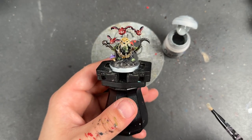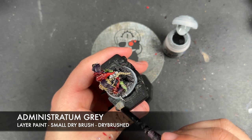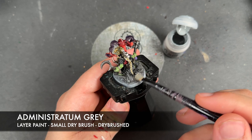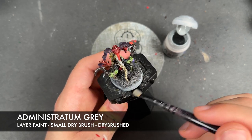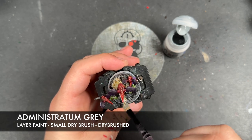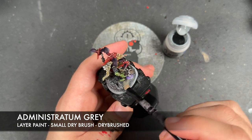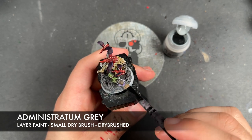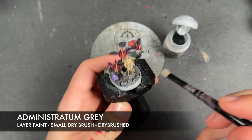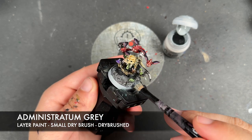With that done, just to finish things off we're going to take some Administratum Grey and use this to drybrush the entirety of the base, excluding the mushroom - the mushroom's fine. We just want to get this over the top of the Astrogranite, the rocks, all of it.